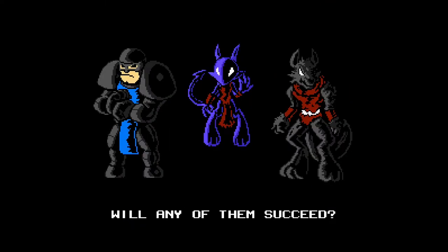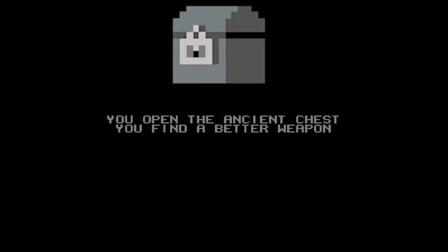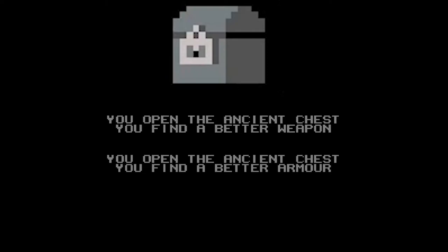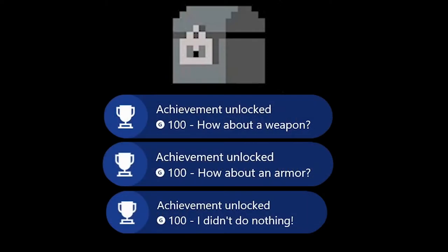The first 3 achievements all have to do with the chests in the game. Whenever you open a chest on any of the 6 floors, there's a random chance to get one of several things — some good, some bad. You'll notice that this game is almost exclusively RNG. Sometimes you'll find a better weapon in a chest, sometimes better armor, and sometimes the chest will just explode, dealing some damage. All 3 of these net you their own achievements.